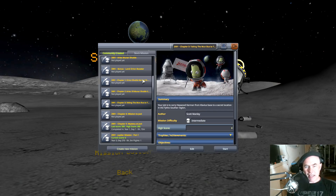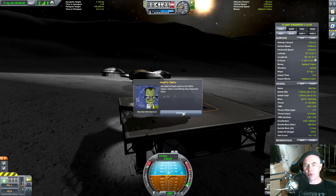Now we have the moon bus, which I did finish building — you're going to see it. We have Wernher von Kerman saying we need to head south to the Tycho region. There's something very important there.